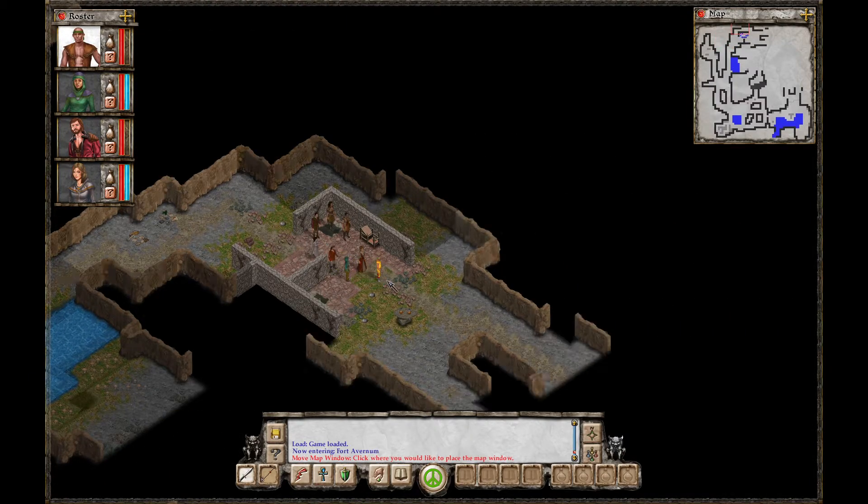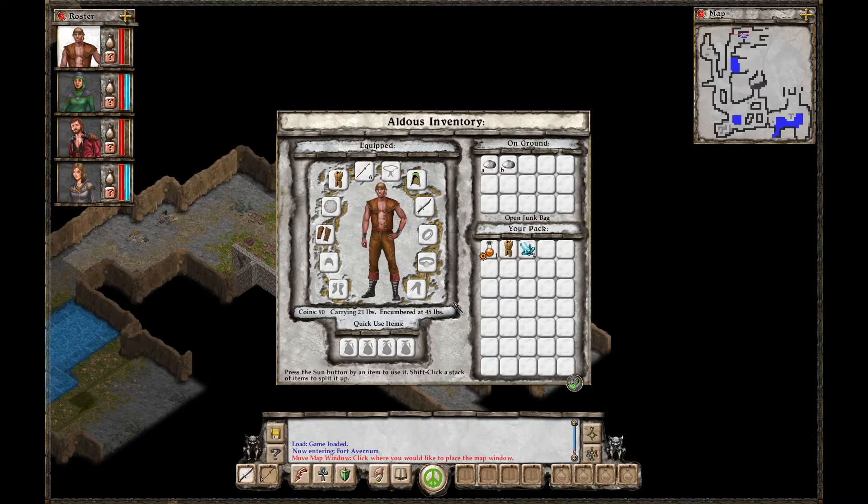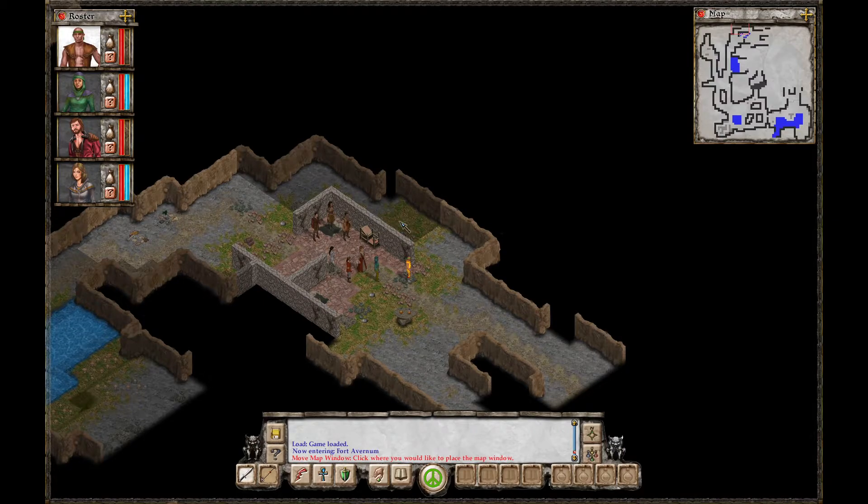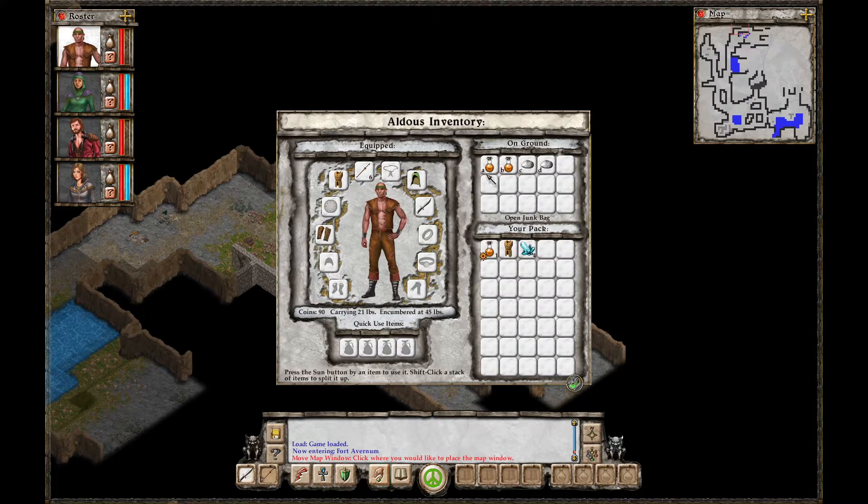Okay, so it's a little harder to see, but we should be okay. The people in the ruined building left two flasks of liquid on the table — perhaps a gift for you, perhaps a bribe to mollify the thugs ahead. These potions might help you if you have to fight your way out. To use a potion, open the inventory window and get a potion. To use an item like a lamp, scroll, or potion, press the sunburst button next to it. Healing potions — everybody's pretty much got one, but you take a second one.